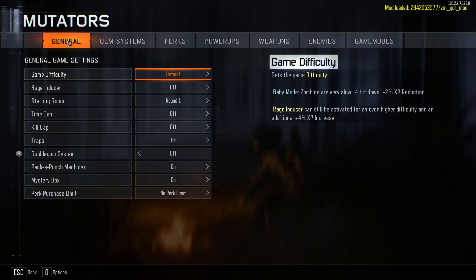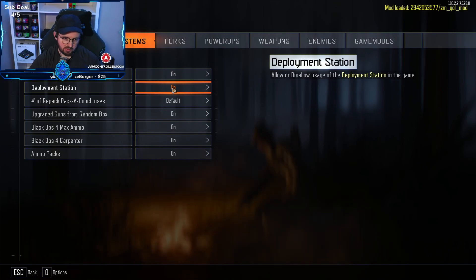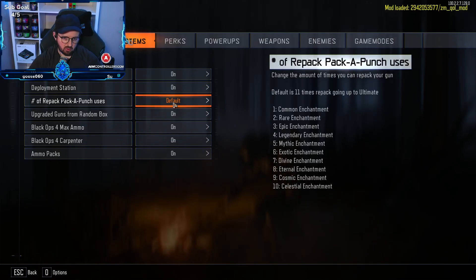Jumping over to the weapon drop system — cool, we can drop weapons with other people. Deployment station is interesting. Number of Pack-a-Punch uses — this is huge, I like to do 10 personally. The default is 11 times you can pack, going up to ultimate — that's the default, 11 times packing.